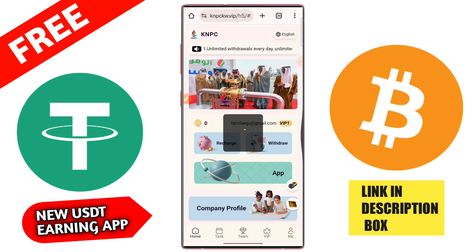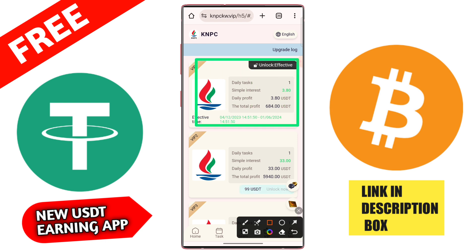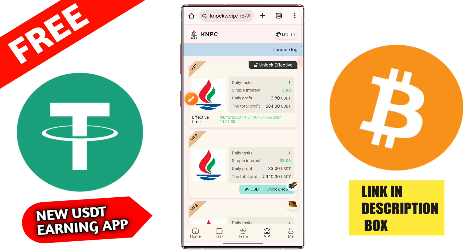Here you can check that VIP1 is successfully upgraded automatically. Go to the VIP section and you can check your daily profit of 3.8 USD from this platform and total profit of 684 USD. Here you can check all the profit ratios.